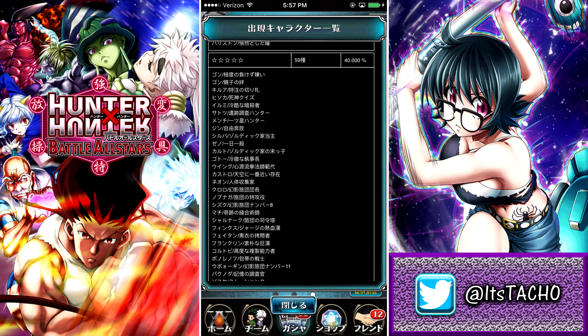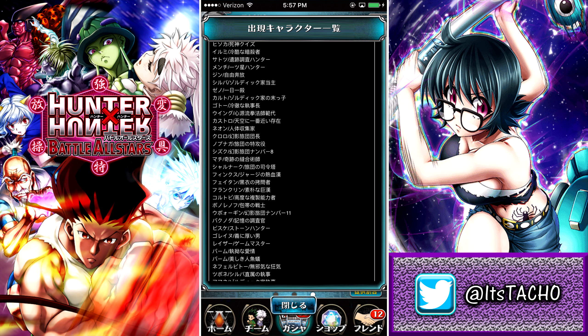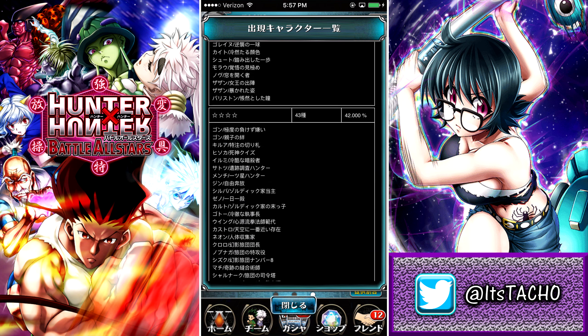Then we have a 40% rate for five-stars, which is really good because Fighter Kaluto is also a five-star. And a 42% rate for four-stars, which is good because Fighter Kaluto can be summoned as a four-star, and you can also summon the new Zazan as a four-star. So that's it for the rates — let's take a look at the units.